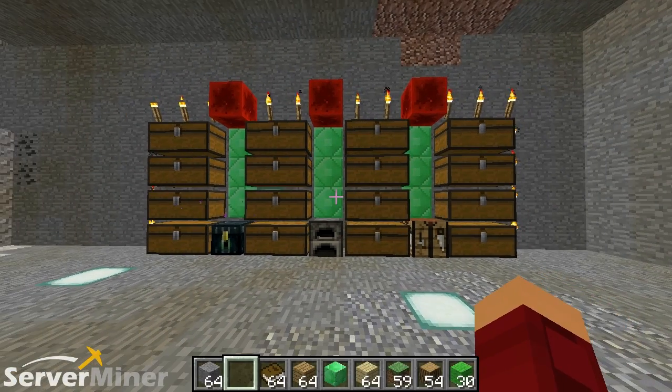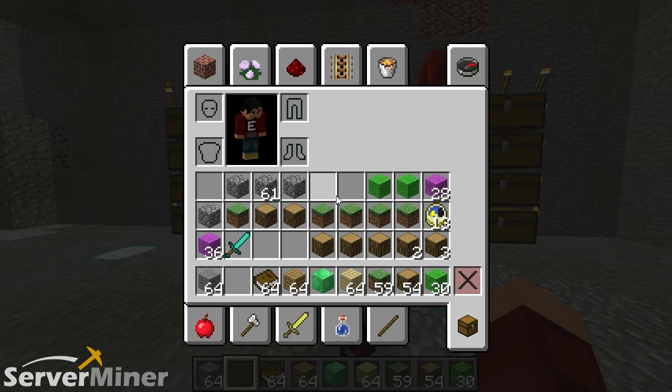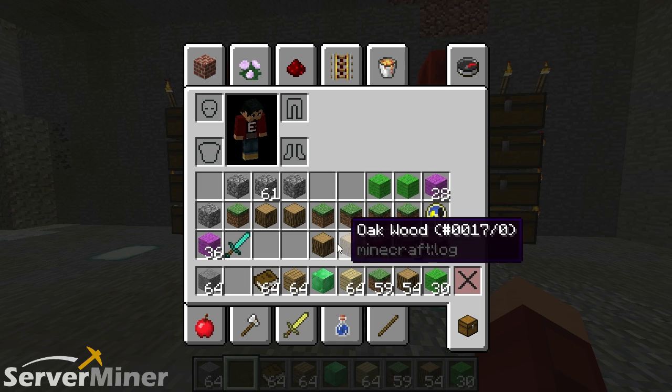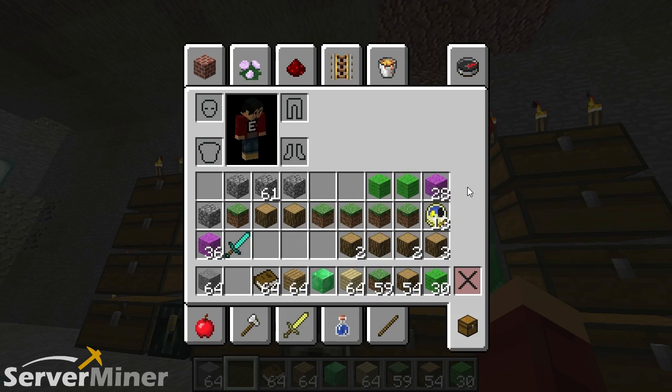Everything was a mess before, so this makes it easier to organize your entire inventory. Now we have the second set of commands that basically allows you to sort your inventory. Let's take a look at my inventory before we get to the commands — you can see I'm a messy beast. I have things that don't make any sense, like two oak woods next to each other instead of stacking them.